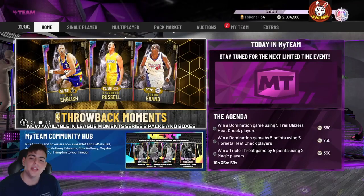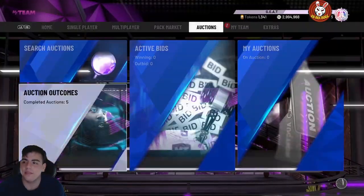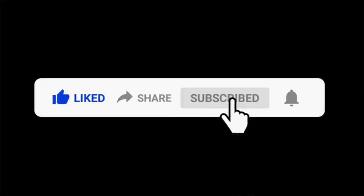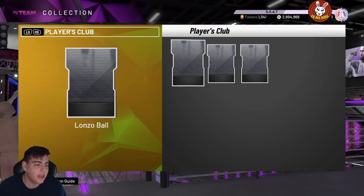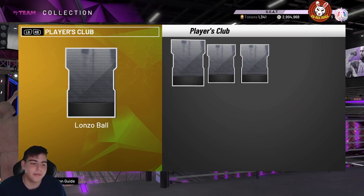What's good YouTube, it's your boy Bugs back on another NBA 2K20 MyTeam video. Today we have some new content — something I'm actually kind of confused about — Players Club. Three new Lonzo Balls added into the game. How are we going to get these cards? I'm expecting a locker code. Before we get into the video, smash the like button for this update, it'll be greatly appreciated.